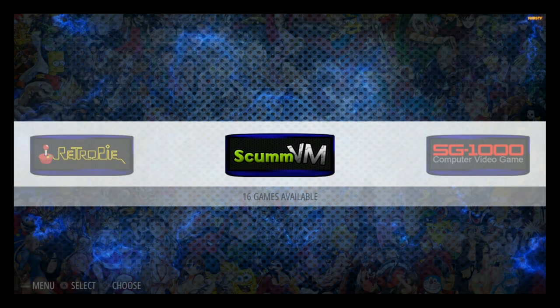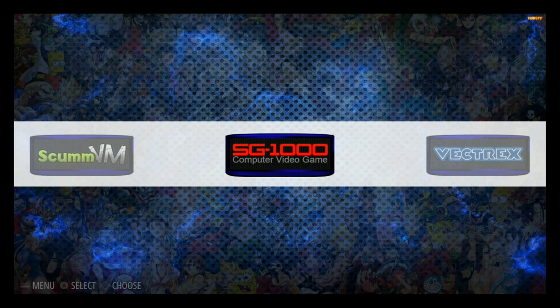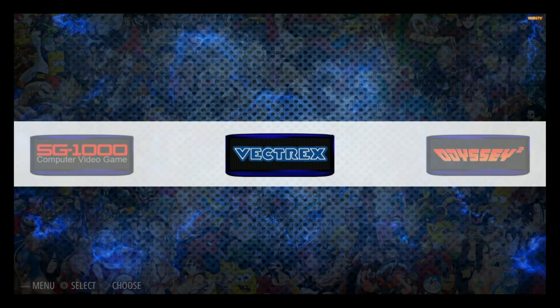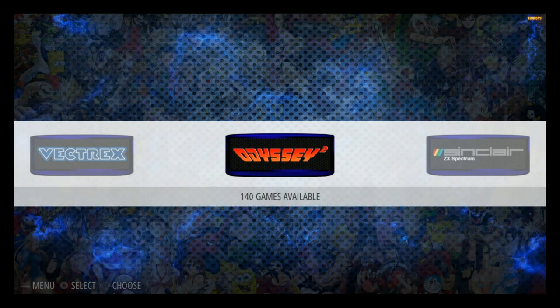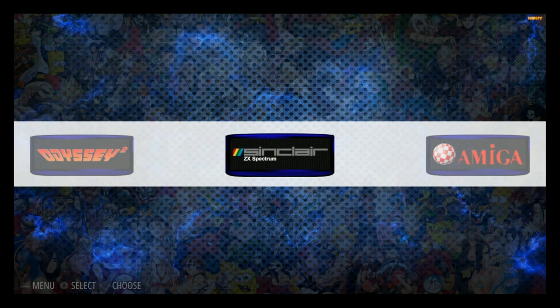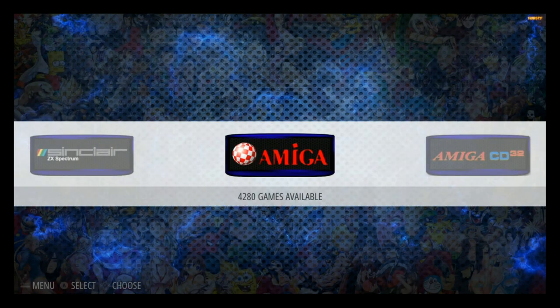You'll be able to see that a lot better when we go into AttractMode shortly. We have SG-1000 with 68 games, Vectrex 20 games, Odyssey 2 with 140, Sinclair 384, Amiga 4,280 — yeah, that'll keep you busy for a little while.